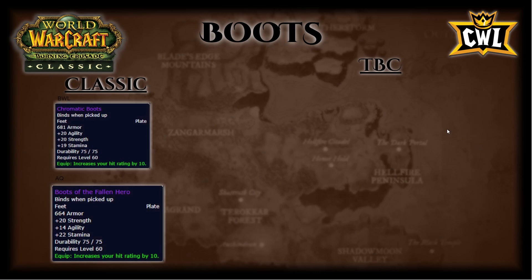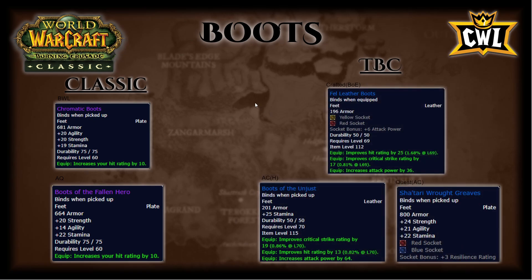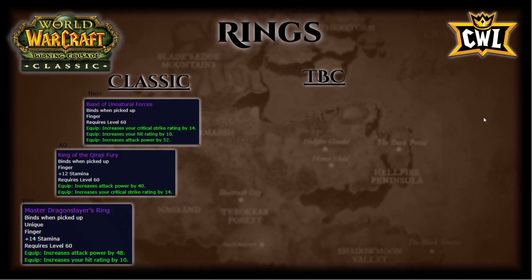Boots: BWL Chromatic Boots — 20 agi, 20 strength, 19 stam, 10 hit. AQ Boots of the Fallen Hero — 20 strength, 14 agi, 22 stam, 10 hit. TBC side: Fell Leather Boots — two sockets, 6 AP socket bonus, 25 hit, 17 crit, 36 AP. Auchenai Crypts Heroic Boots of the Unjust — 25 stam, 19 crit, 13 hit, 64 AP. Shat'ari Rot Greaves — 24 strength, 21 agi, 22 stam, two sockets. Classic boots are underwhelming — replace them as soon as you do the quest in Auchenai Crypts for Shat'ari Rot Greaves, then buy Fell Leather Boots from the AH, which will be dirt cheap. Pick those up and head into Karazhan.